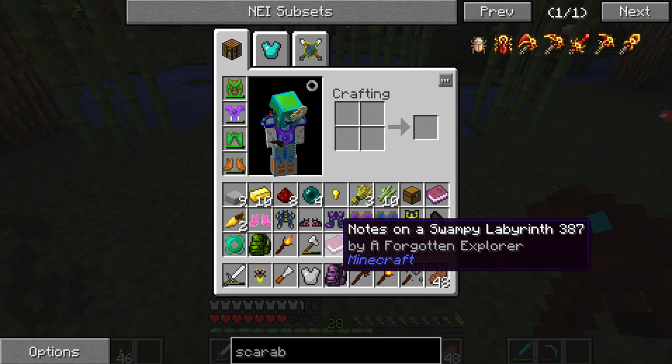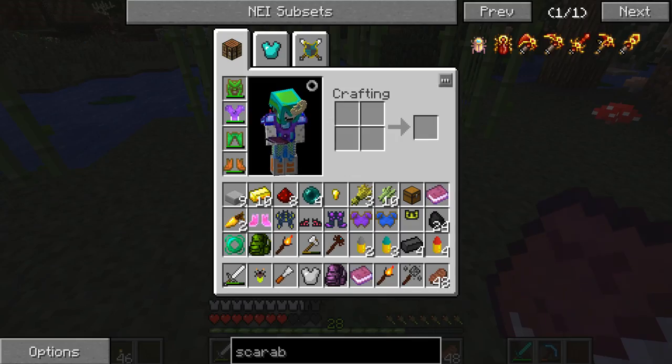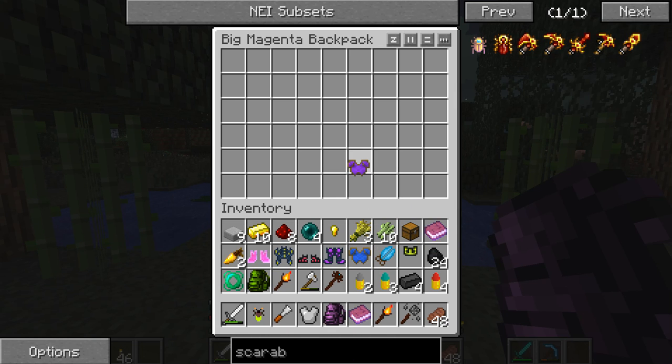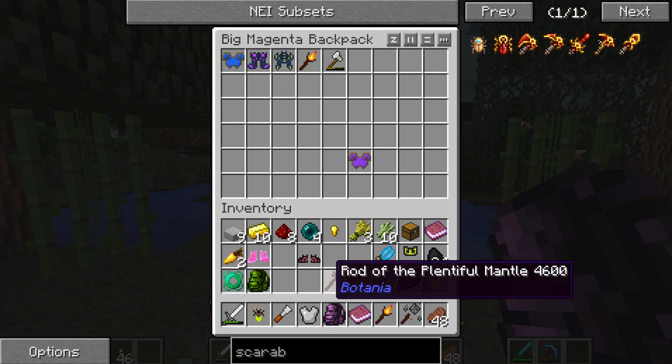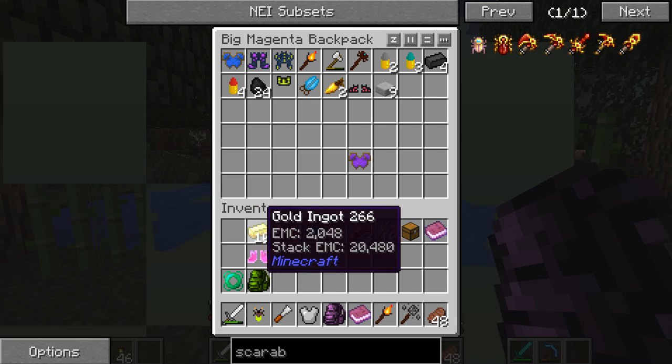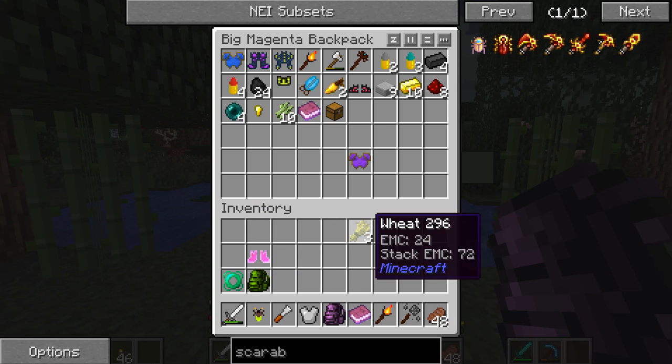Did he drop his book? Notes on swampy labyrinth. Let's just put a lot of things away for now, like all this. I won't put the enchanted armor away, but I'll put all the rest away. There is some pretty good armor in there, actually.